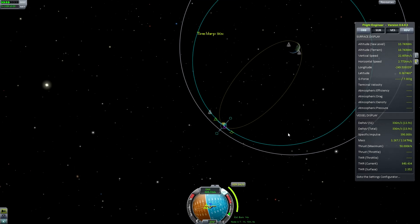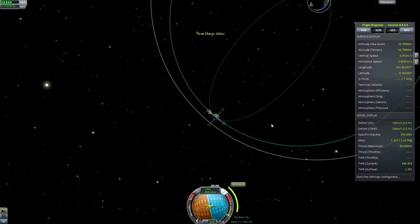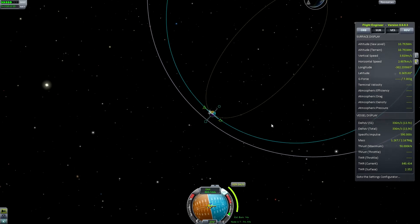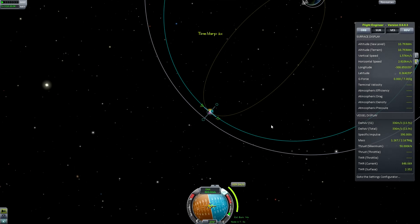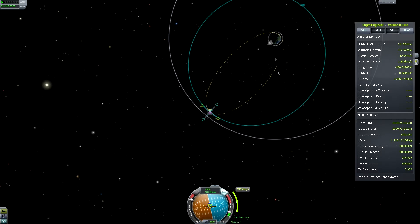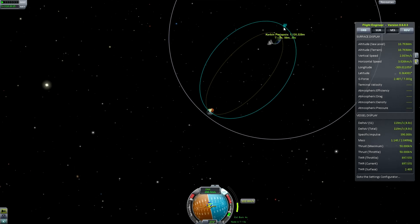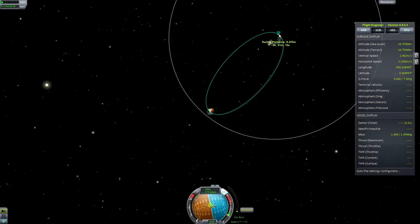We're about an hour away. We'll burn pretty much on the money — we can't afford to waste a single drop of fuel. Save as I'm coming up to it in case I overshoot. Less than a minute away — start burning. As soon as the periapsis is lower than 70km, I'm going to stop. Fudged that one a bit, but never mind — it'll still work.